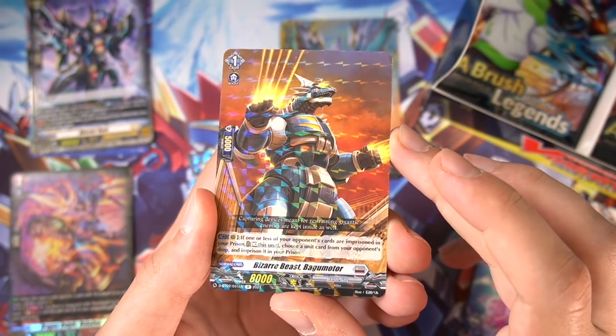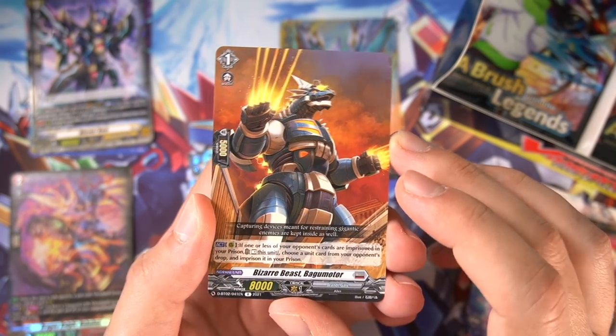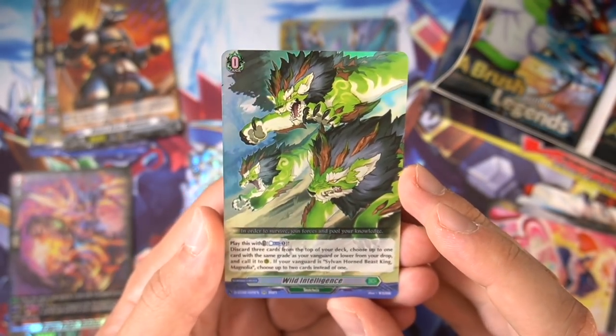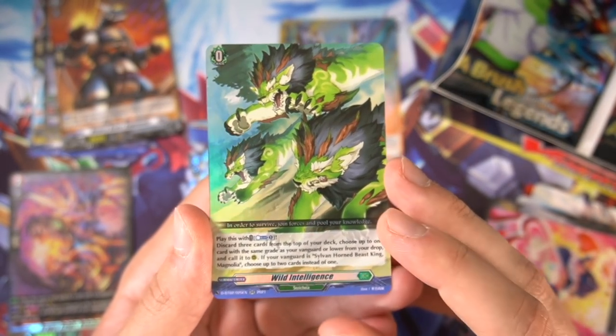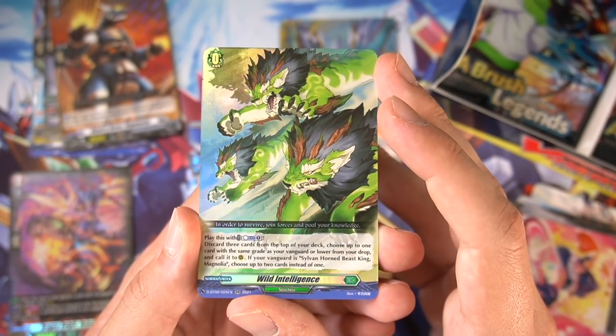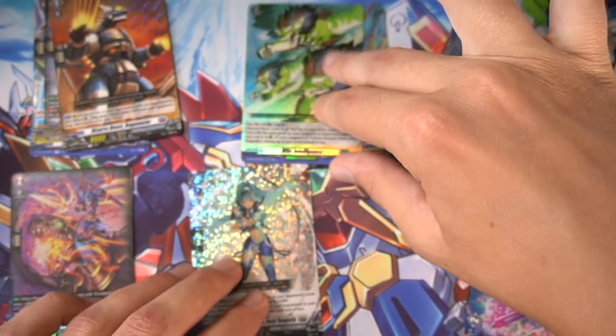Best card — Bagumotar! It lets you rest itself if your opponent has one or less cards in prison to basically just imprison something from their drop zone. Really amazing card. And we have a double rare, Wild Intelligence — also amazing. Cost of 1 to mill 3, then choose up to one card with the same grade as your Vanguard or lower from your drop and call it to rear. But if your Vanguard is Magnolia, you revive 2 instead. Really, really nice.